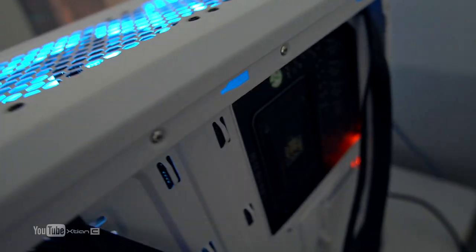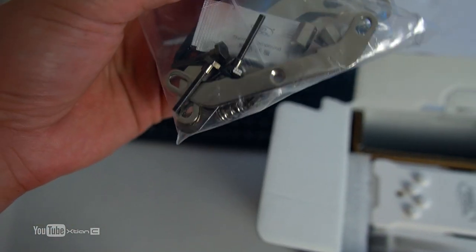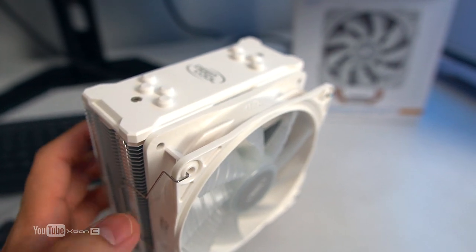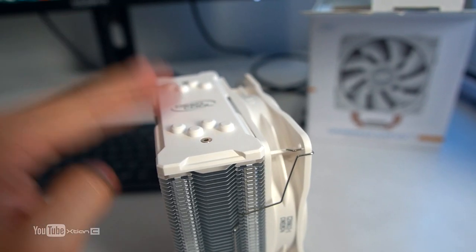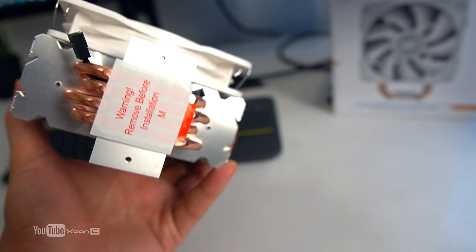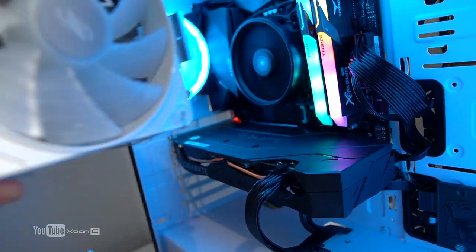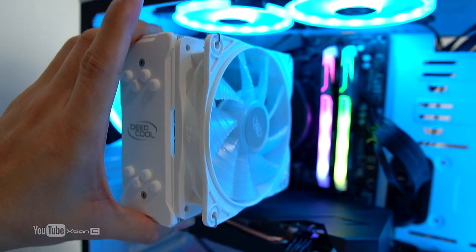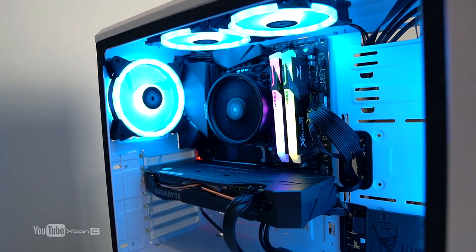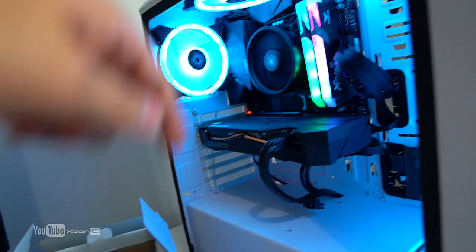Just in case this happens to you — the case has a large cutout so it's easy to access. I just need to remove the stock cooler, then attach the mounting brackets. The Gamax GTE V2 is easy to install — just attach the backplate and the mounting hardware. Let me test fit it first to see if it fits. Looks like it'll fit nicely. I'll skip the full installation since it's straightforward.